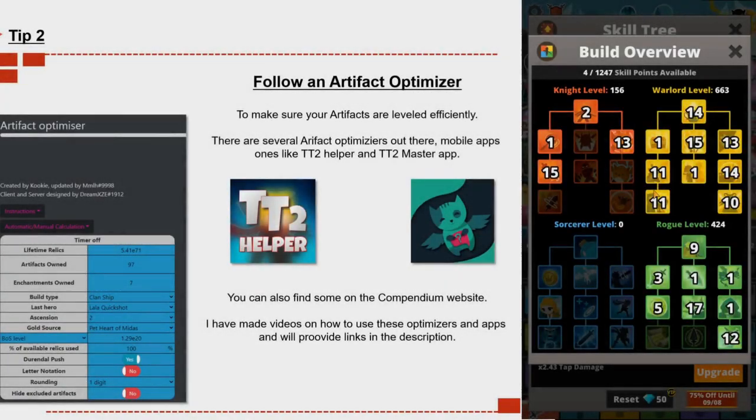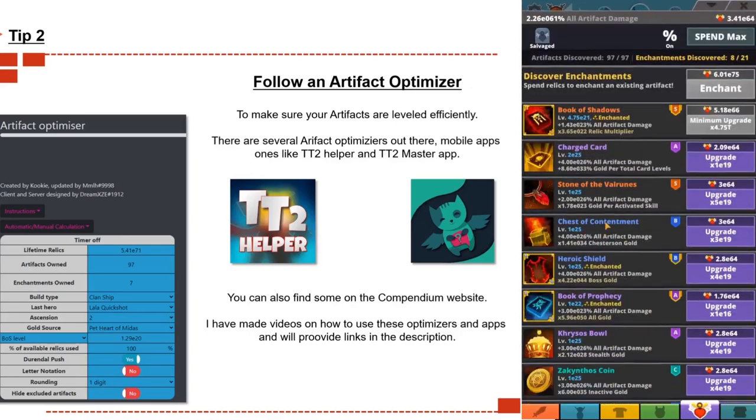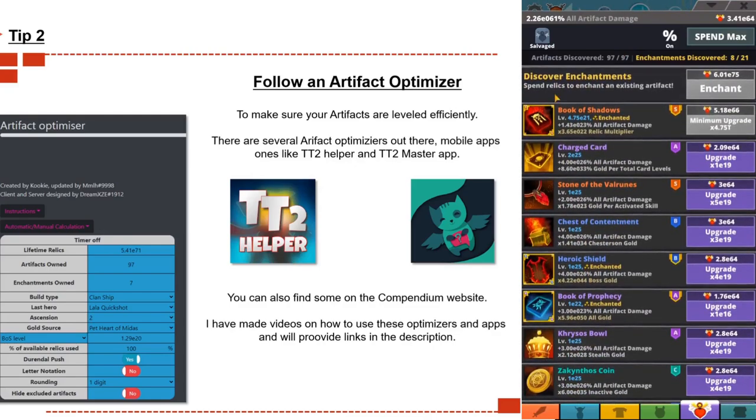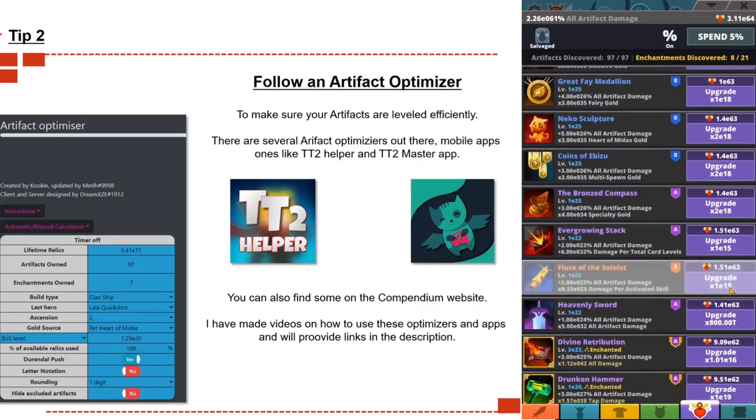Tip number two: follow an artifact optimizer to make sure your artifacts are leveled efficiently. There are several artifact optimizers out there — there are mobile app ones that link straight to your game, like TT2 Helper and TT2 Master app, and you can also find some more optimizers on the company websites, such as MMLHS, which is a Google Sheet you can use.